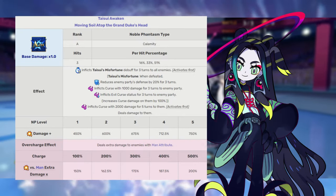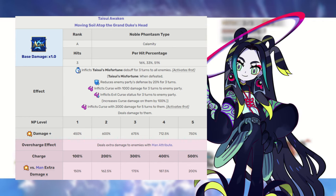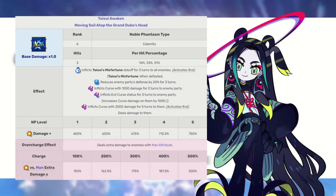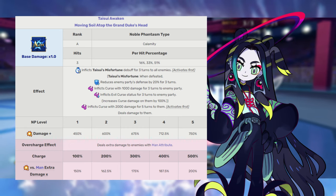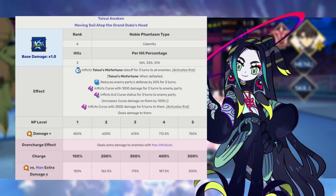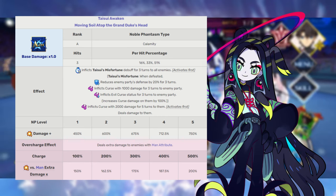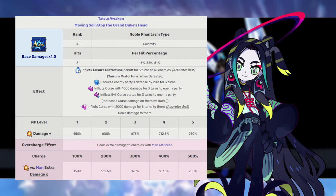This is honestly one of those really interesting Noble Phantasms. It does a lot and is versatile enough that it works in both a farming and a single-target enemy situation, as long as there are additional mini enemies with the boss. Tai Sui Awakens inflicts an on-death debuff to all enemies — when those enemies are defeated, all of the target's allies get a 20% defense reduction, they all get cursed, and they all take additional curse damage. Curse damage is applied with the Noble Phantasm as well. On overcharge, it deals super effective damage against human-type enemies.